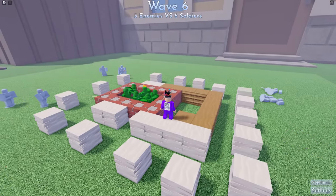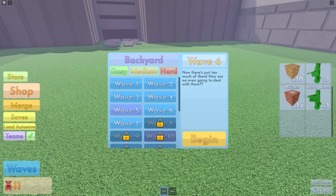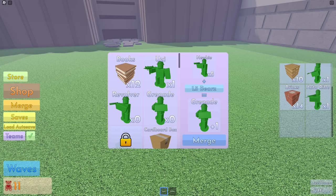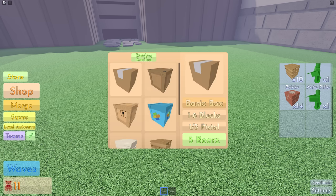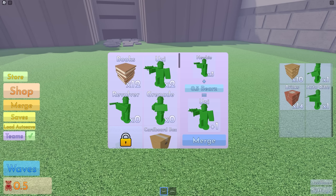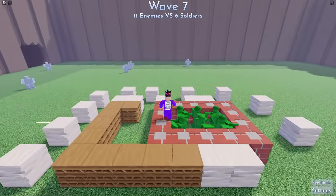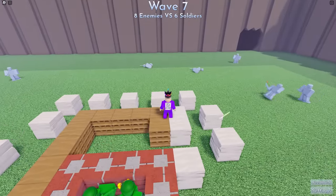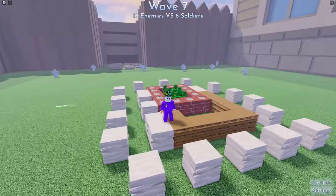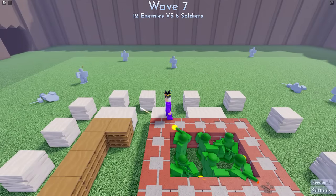I need more of these machine gunners - auto rifle, that's what they're called. We need some more of them. I didn't make a sniper. We could make one of these later on. Five newbies to a grenadier - we could do that! Let's go to the shop and buy a load of these. We can't merge yet - we ain't got the money. That's fine, we're on the next wave now. Wave seven - there'll probably be a lot more enemies.